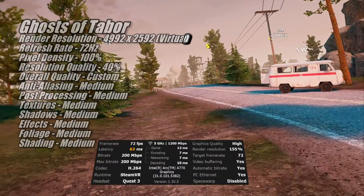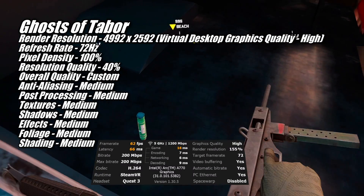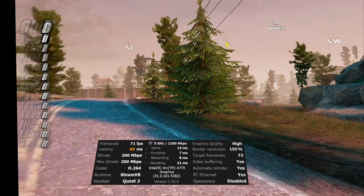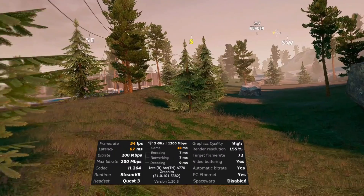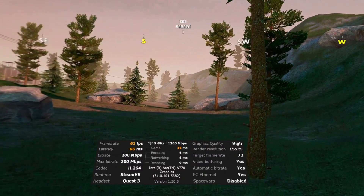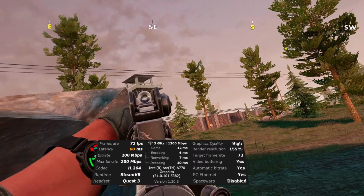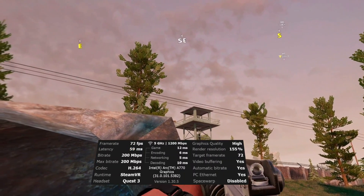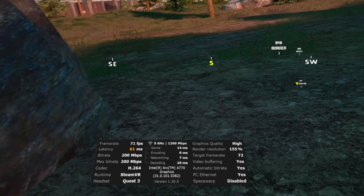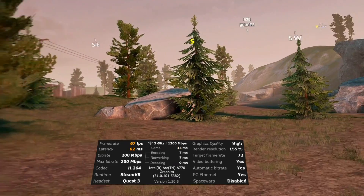Keeping our refresh rate at 72Hz but bumping Virtual Desktop's graphics quality setting up to High, I next tested Ghosts of Tabor. I used the medium overall quality preset in-game but lowered the resolution quality from 42% to 40% to help keep our framerate more consistent. Depending on where you are and what you're doing, the framerate can vary quite a bit no matter what graphics card you're using, and this test with the A770 was right in line with what I've seen from other GPUs tested in this game. At times the framerate was solid, but at other times it dropped into the 50s and 60s. The weird thing is these framerate drops seem to happen somewhat randomly — the overall scene is pretty much the same, but framerate is fine looking one direction and drops when you look the other way. This seems like it's the devs who have some work to do to better optimize their game.